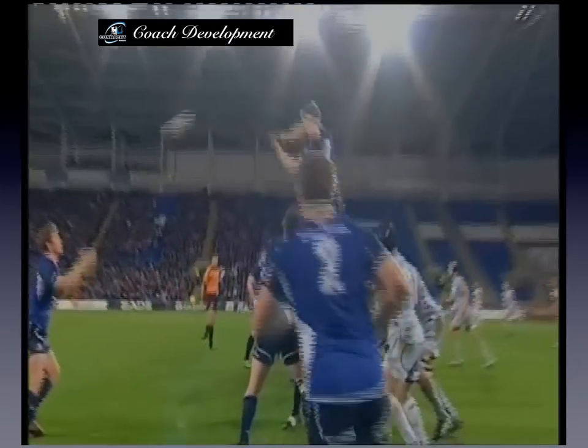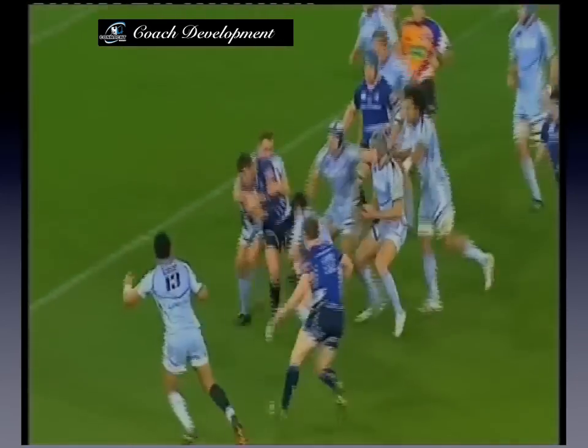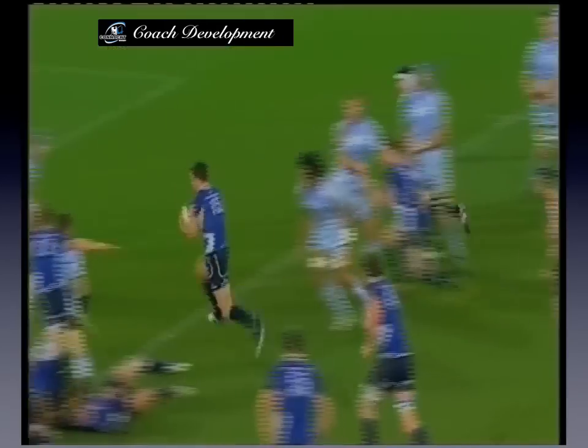Here, Leinster use a rehearsed playoff second phase, using a decoy loop to draw the defence wide, creating space beside the ruck, which they then attack with a strike runner.